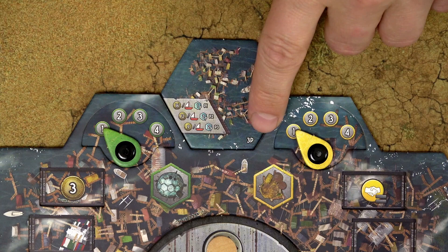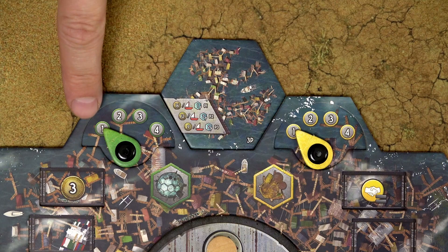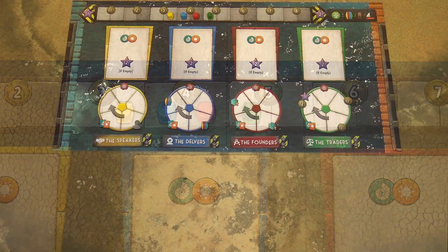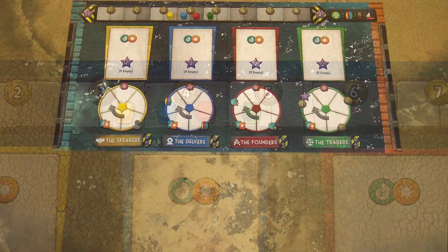These are guild dials — make sure each dial is pointing to number one. Place the guild board off to the side of the play area and place one resource barrel of each color onto the designated spaces. Then place the sonar board below the guild board and place the sonar tracker disc onto the leftmost space.